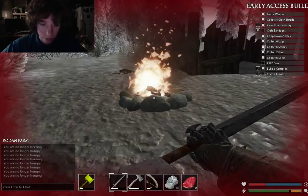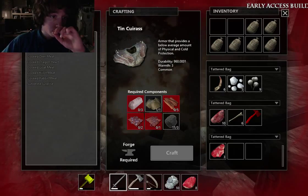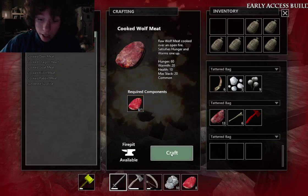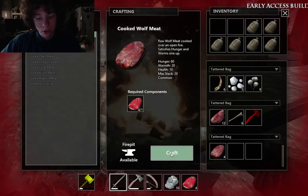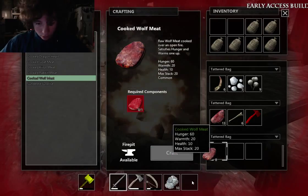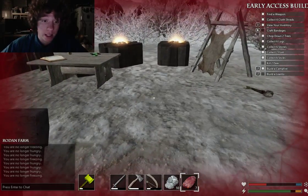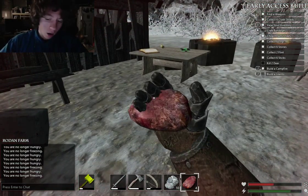Let's cook some food. How many logs are left? One log — okay, so I gotta be quick and cook the food. Cook four meats — nice. I have so much food. Over here. I'm actually really hungry — this episode may be a bit shorter because I need food in my real life stomach, I'm so hungry.